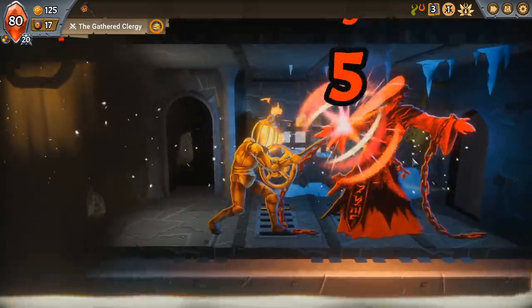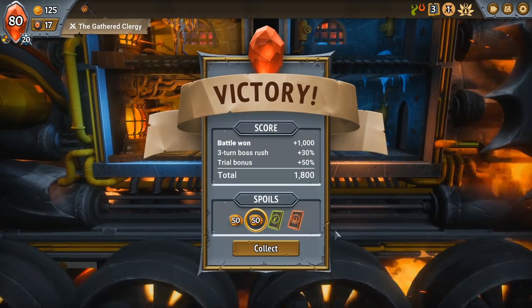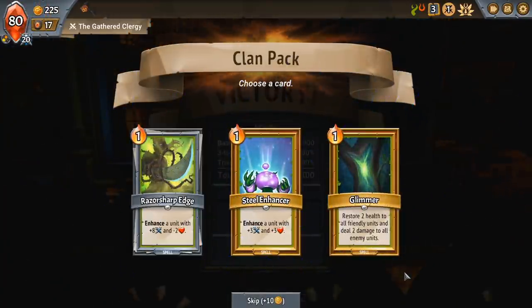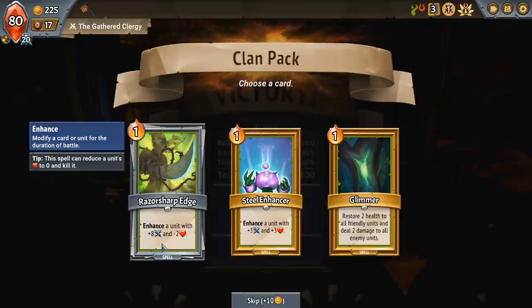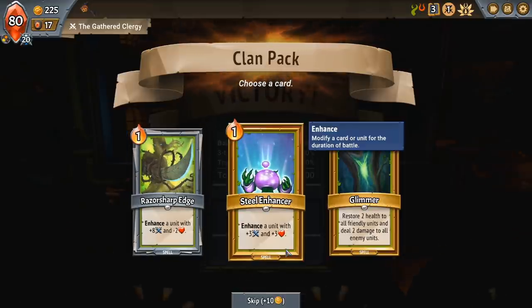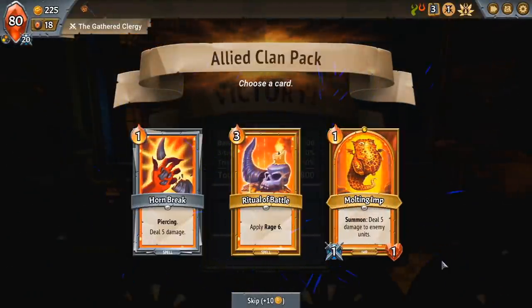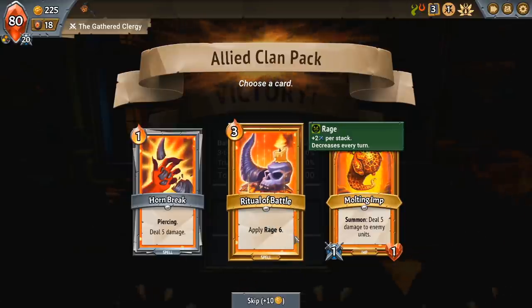We get 50 gold for winning the battle and two card drafts. Because there are two clans in this game that you pick, you get a card draft for each clan. These are all pretty good spells: one gives a creature eight extra damage but lowers health by two; one is plus three, plus three; and Glimmer restores two health to all friendly units and deals two damage to all enemy units. I really like Glimmer, especially if we upgrade it later — it's nice to have a sweeping AoE clear for squishy creatures. We're also seeing quite a lot of imps here. If you have a bunch of imps, you can build into imps and they can be quite powerful. I'm going to take the Molten Imp and see if we can pull off some sort of imp build.